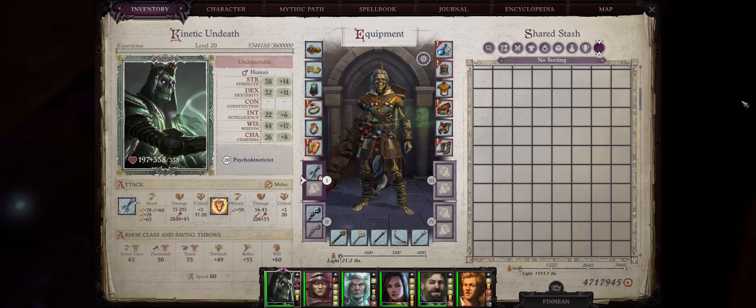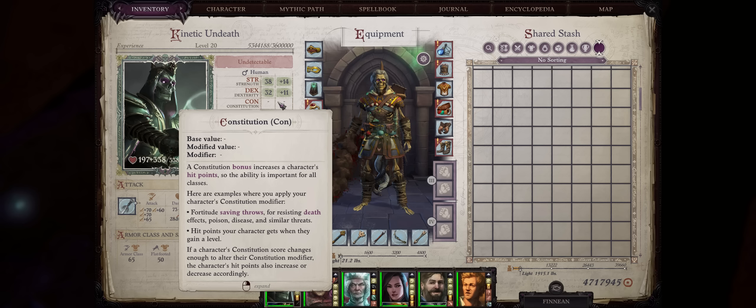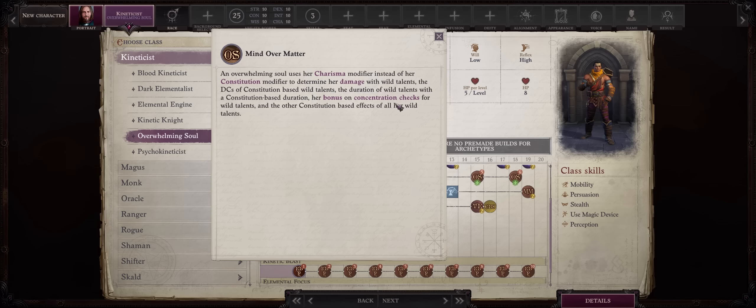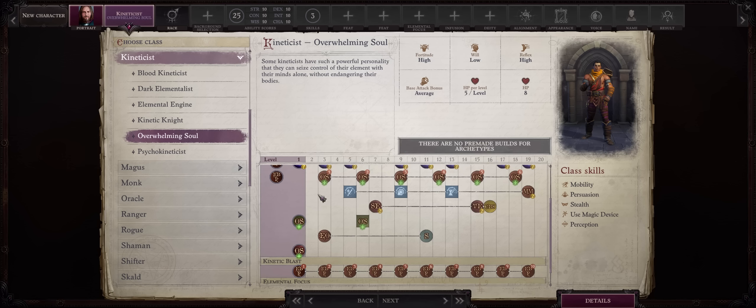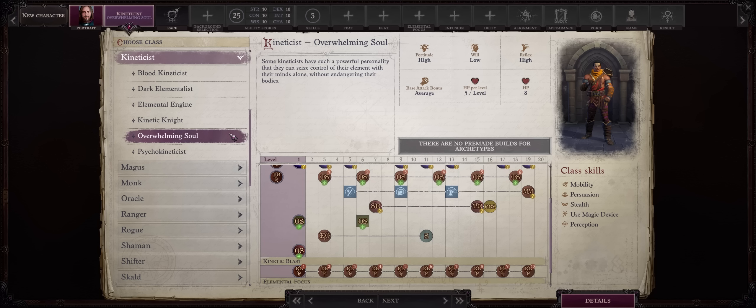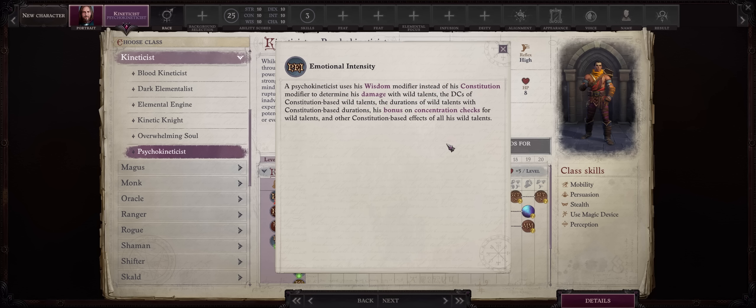Something annoying about Kineticist Lich is that eventually, at Mythic Level 9, once you fully transform into a Lich, you'll lose your Constitution score. This is quite troublesome because most Kineticists are focused into Constitution for a lot of their class abilities and powers. You have two ways of overcoming this late game. The first is going with Overwhelming Soul, which is the Kineticist based on Charisma instead of Constitution — though I wouldn't really recommend it because it has a very annoying penalty of not being able to accept Burn, which for a Kineticist is a massive downgrade. My preferred choice is Psychokineticist, which is a Kineticist based on Wisdom instead of Constitution. While Wisdom doesn't have direct synergy with the Lich's hit points and it's only super late game anyway, you can still accept Burn, so to me it's way better.